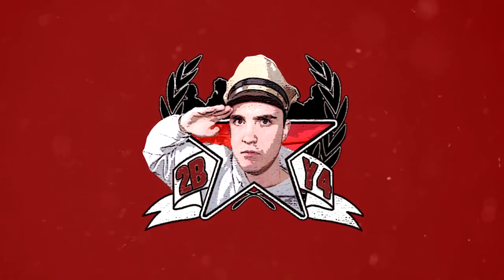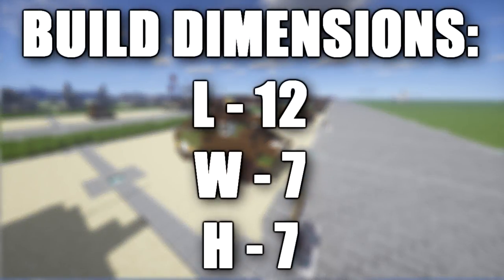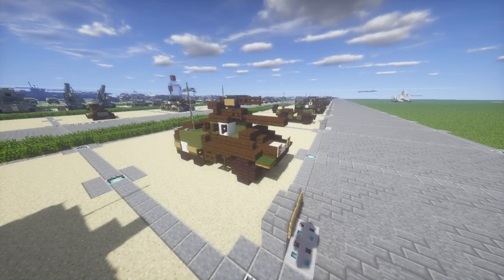Hello ladies and gentlemen, this is here to be here bringing you another Minecraft World War 2 vehicle tutorial. In today's tutorial we're going ahead and building the M8 Greyhound. Now this vehicle was an armored car and pretty much one of the only armored cars really developed by the United States in World War 2. It was equipped with a 37mm gun and a .50 cal as a secondary, followed by a coaxial 7.62mm gun.